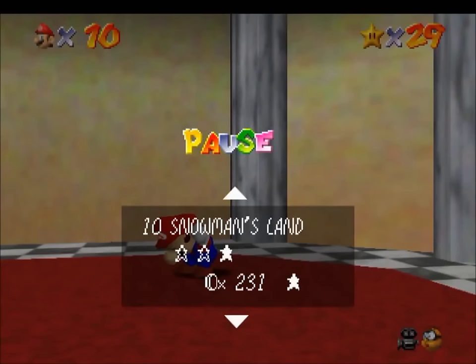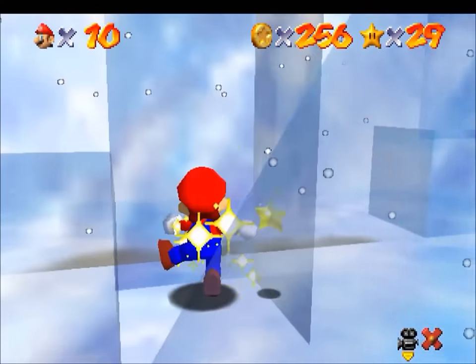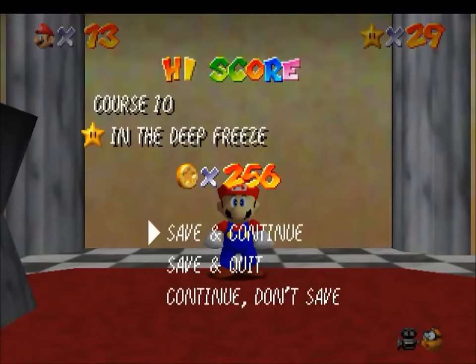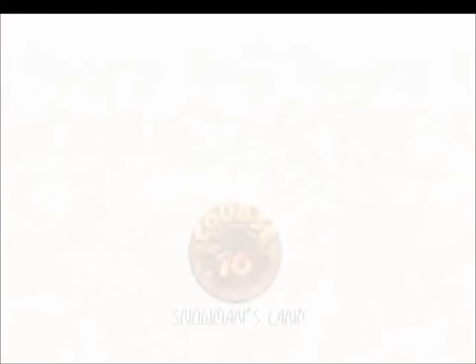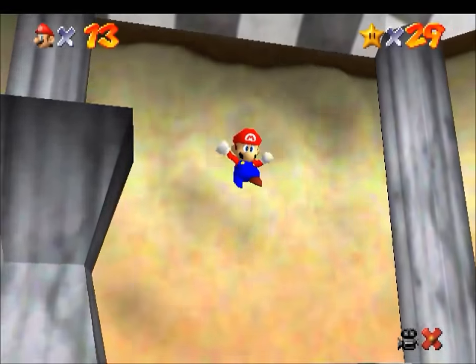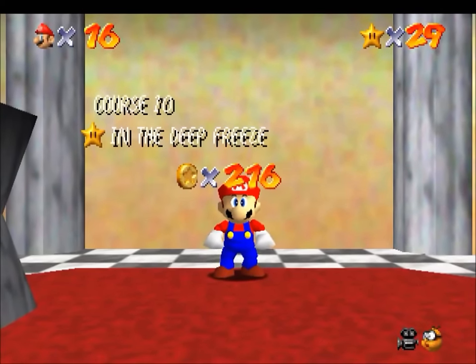One more point: you can actually lower your saved coin score for a course. Right now I have a record of 231 for Snowman's Land. If I go in, collect 256 coins, and then collect a star, it compares my record of 256 from within the course to my saved record of 231. Since 256 is greater than 231, it will save a new coin score using 256. But remember, 256 modulo 256 saves as zero, so ultimately it lowers my score from 231 to zero. If I go in and collect 256 coins again, it will once again be a new record, since 256 is higher than zero, and it overwrites my old score of zero with a new zero.